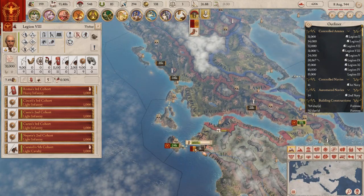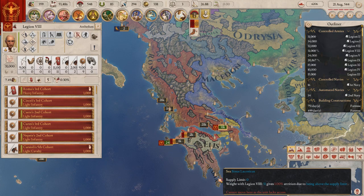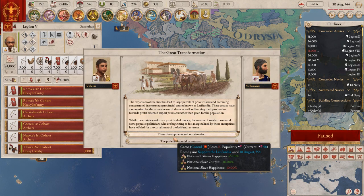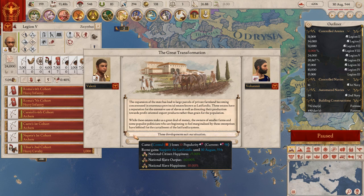What the hell's happening here? Phrygia. The expansion of the state has led to a large part of private land concentrating in enormous estates known as latifundia. These estates have a reputation for extensive use of slaves, as well as directing their production towards profit-oriented export products. While these estates make us a great deal of money, the owners of smaller farms and some populist politicians are beginning to feel marginalised. Lose popularity, citizens — okay.